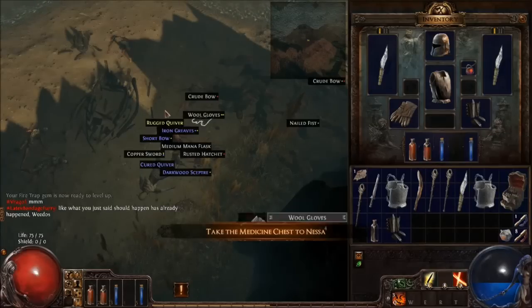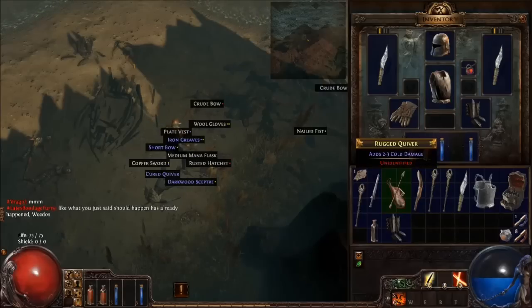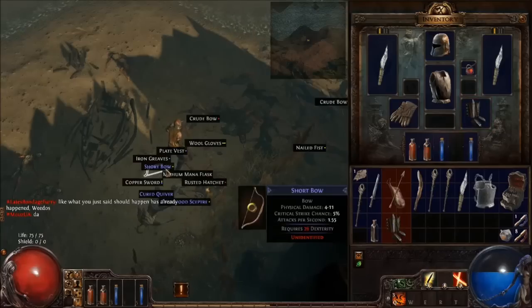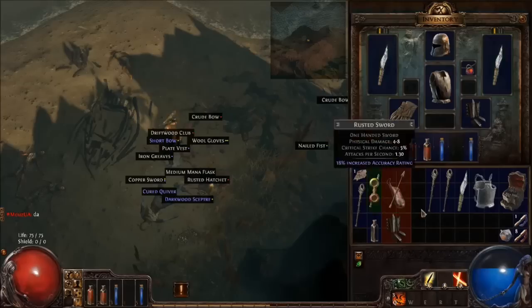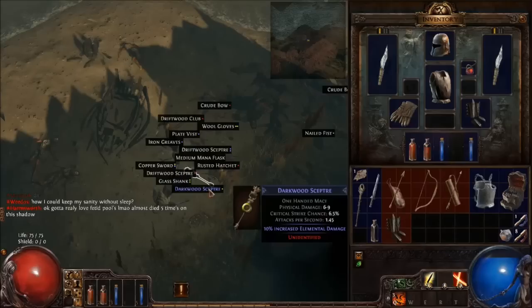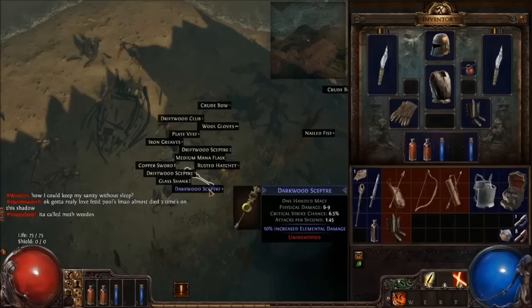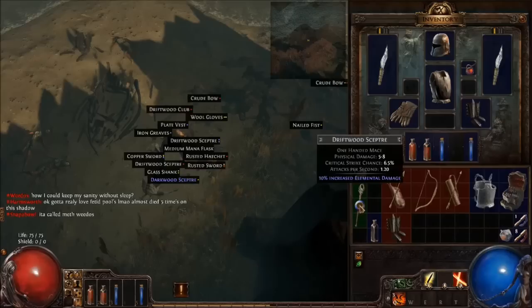The medicine chest takes up a crap ton of inventory space. A rugged quiver is going to be better than a plate vest for us — that's a rare item, but unfortunately we're not going to get a lot of use out of it. Iron greaves. I'm going to start ditching these plain jane items here.